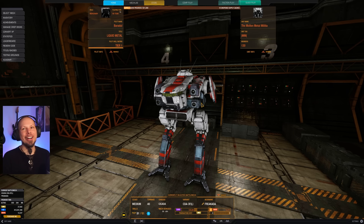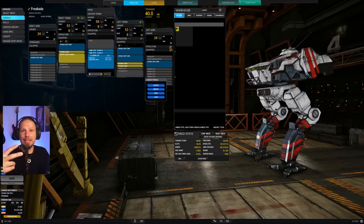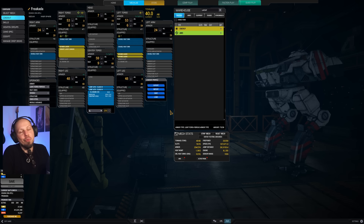Hello McWarriors, how is it going and welcome to another episode of McWarrior Online. Today it is time to bring out the Cicada because I wanted to try binary lasers — the new lasers which are basically two large lasers welded together but a ton lighter. Other than that the same profile as two large lasers together, and I think it's a really good weapon for mechs that have a limited amount of hard points.